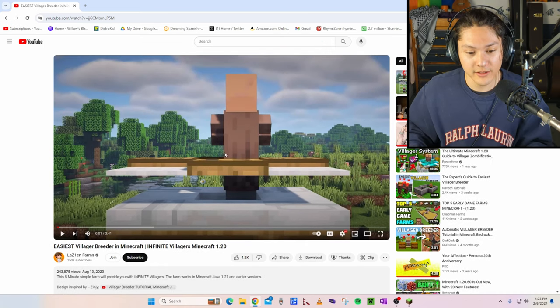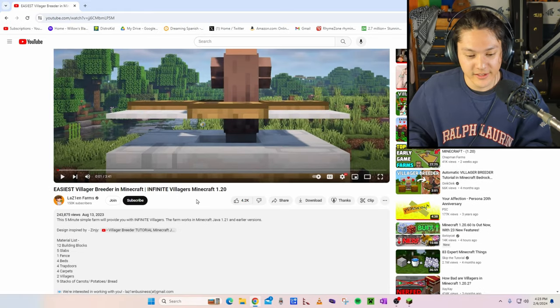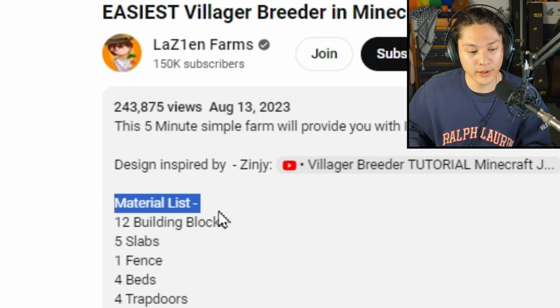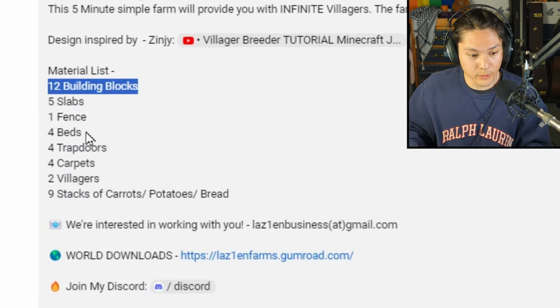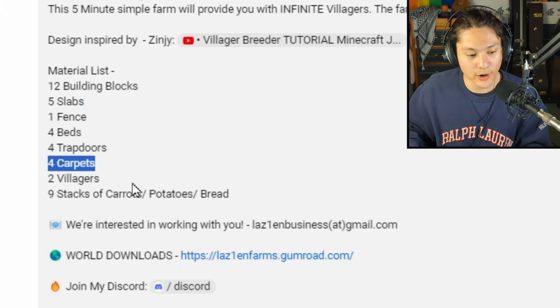This tutorial will teach me how to build this villager breeder in Minecraft. I'll leave a link to this video down in the description. But first, let's look at the material list — this is a list of all the things that I'll need to build this villager breeder. So I'll need 12 building blocks, five slabs, one fence, four beds, four trapdoors, four carpets.